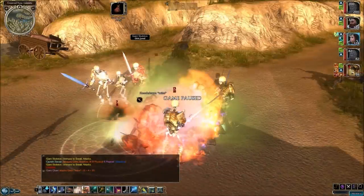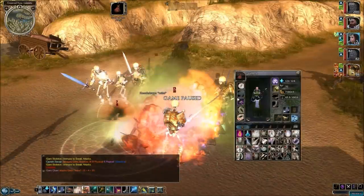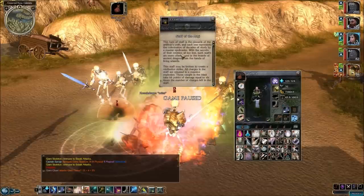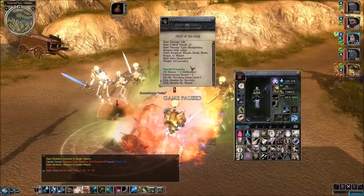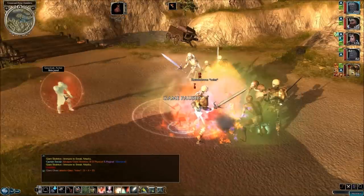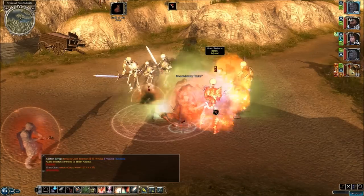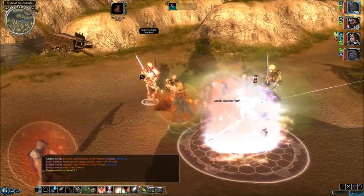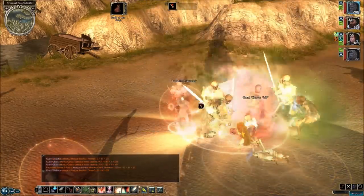You've got three skeletons attacking Tarmin — can we do something about this? No, all the charges are used up. Maybe we should switch back to the crossbow. Yep, there goes Tarmin. Stupid skeletons.